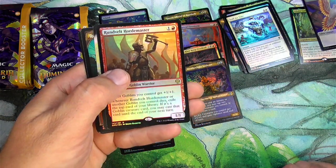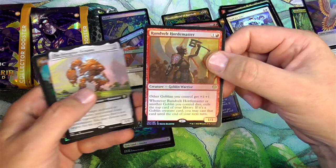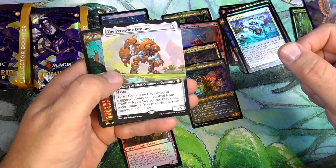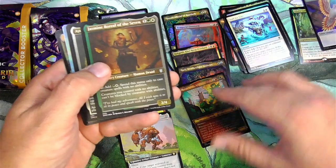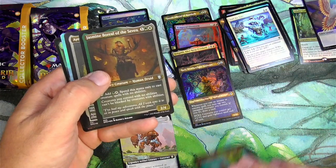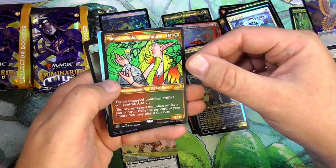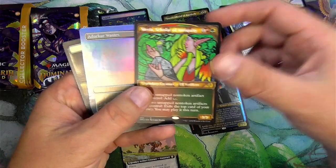We got Runvel — nice, a new goblin lord, though there aren't a whole lot of goblins in standard right now that this is going to help. It's a good card for Pioneer though. Peregrine Dynamo, Relic, Mons, Jasmine Boreal. We got Ayesha Maria — the non-etched version of the stained glass still looks pretty good.